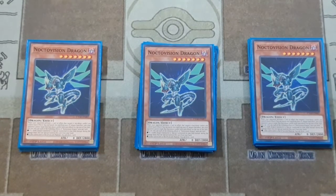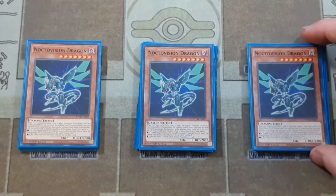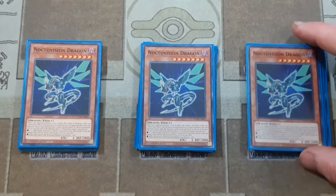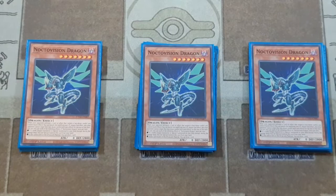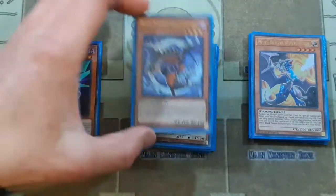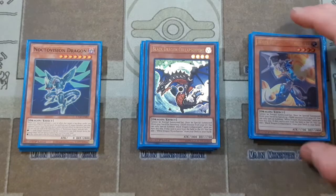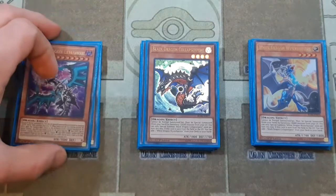I usually find myself summoning Noctivision after I summon my Striker Dragon. Then we go into the one Light and one Dark Dragon — I play quite a few Light Attribute monsters in the deck to complement the Black Dragon Collapserpent. These two cards are super nice for extending; when you get their effects off, you're going full combo for sure.